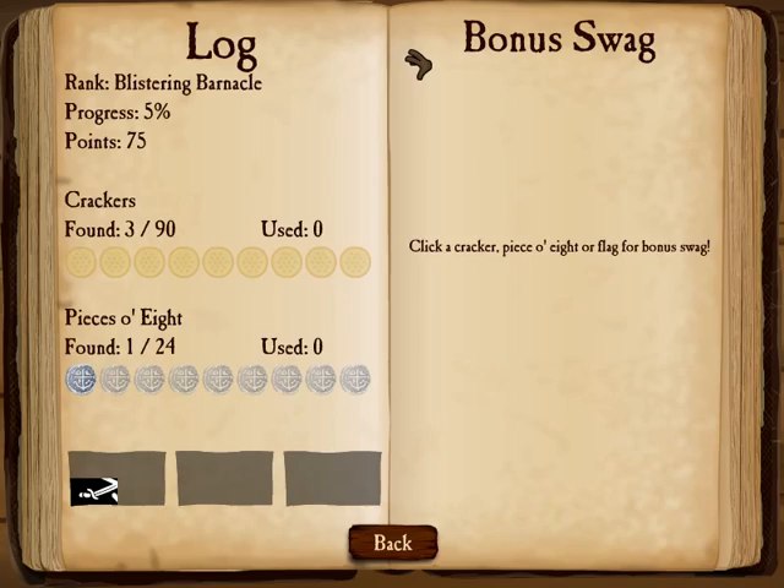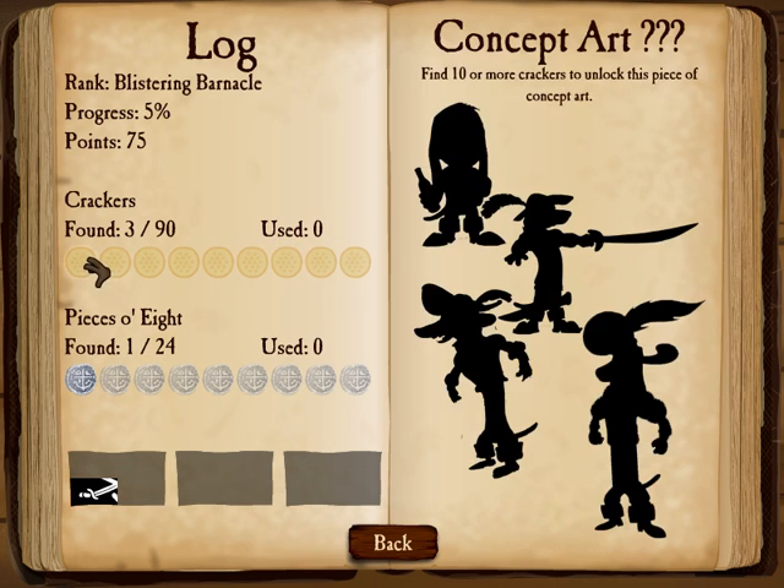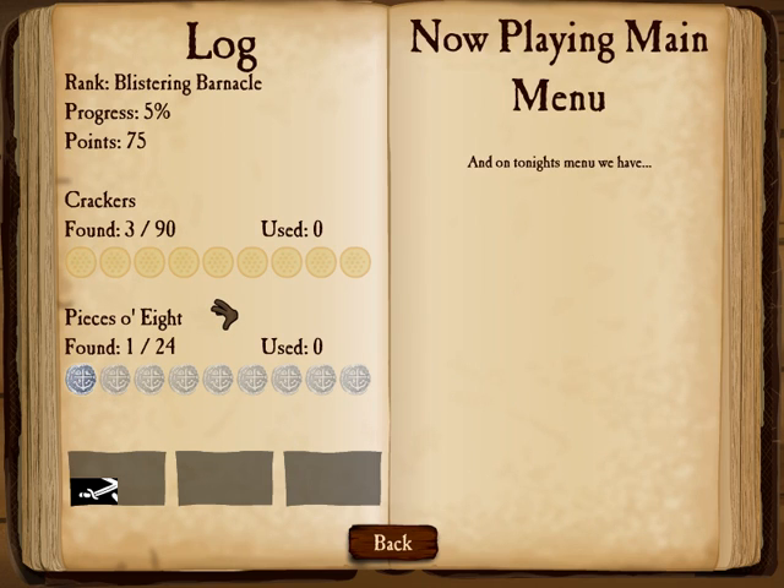If you look at our log, we can get an idea of how many crackers we've found, how many pieces of eight we've found, and how many pirate flags we've found. Pirate flags are a bit more secret — there are four pirate flags on each of the three islands. These unlock pirate bios, the crackers unlock pieces of concept art, and the pieces of eight unlock audio tracks.